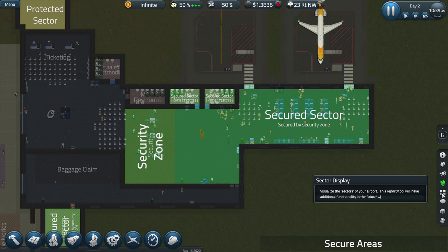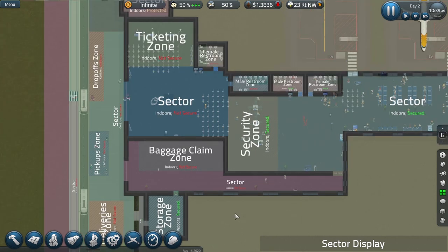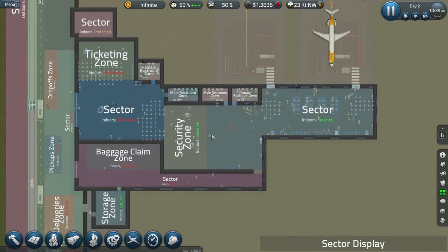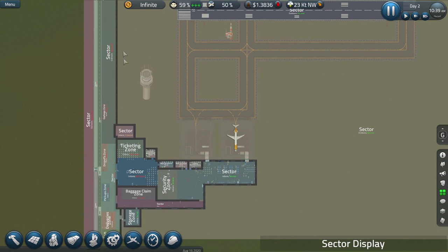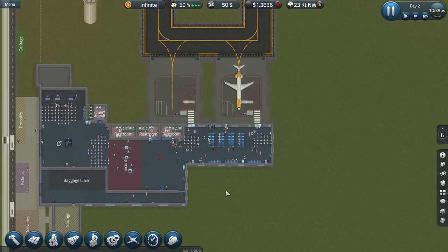Another way of looking at this is the sector display, which breaks down the various areas of your airport in terms of zones and unzoned areas. For example, here in my arrivals corridor we've got a baggage claim zone — that's not secure and doesn't need to be. The ticketing hall and restrooms are also described as not secure because people can enter them from outside. But all the area behind the security zone and the security gates is secure. These tools are very handy for identifying what parts of your airport have broken.